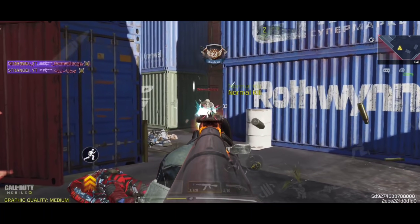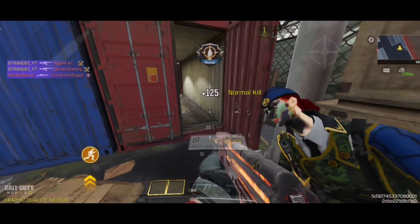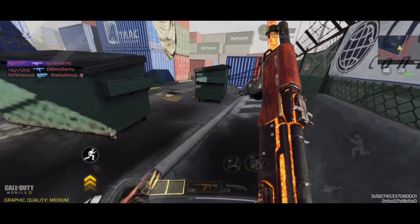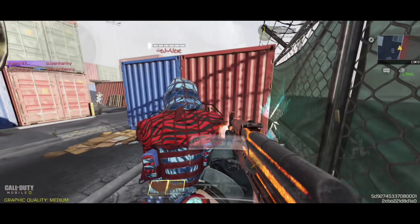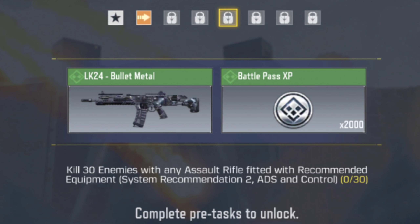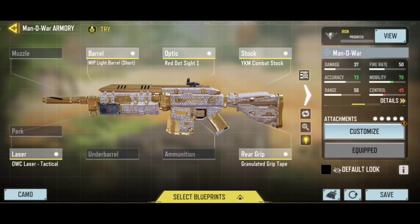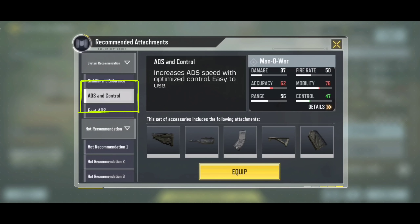Mission 4: Kill 30 enemies with an Assault Rifle using System Recommendation 2, which is Adds and Control. Basically, all you have to do is go to the Loadout, click the Recommended Attachments button, select Adds and Control, and simply equip it.